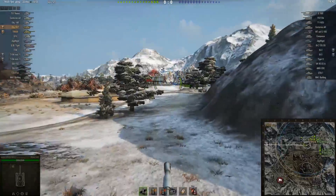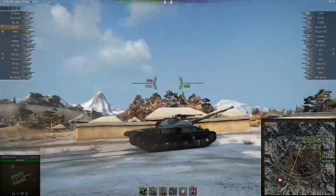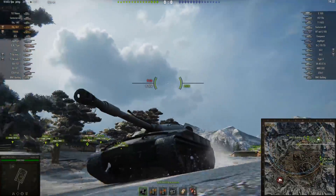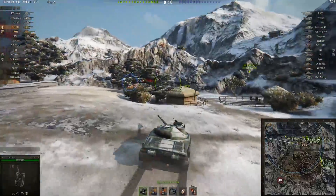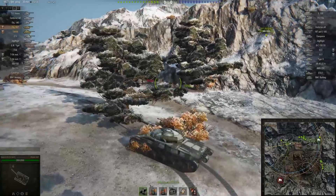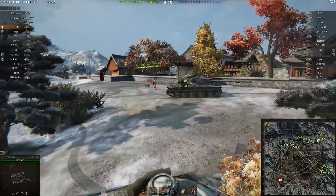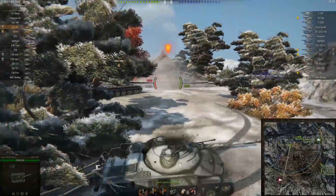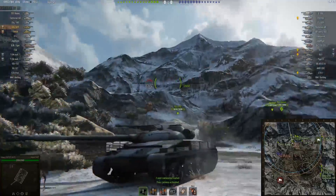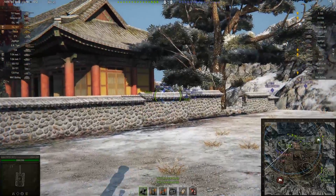The Object 907 is a tier 10 premium medium tank for the Russians. If I'm not mistaken, this was a Clan Wars reward tank — a very nice Russian medium tank. It has decent maneuverability, a good cannon, fast firing, decent penetration, okay alpha damage, and is pretty well protected too. You can see the very nice sloping on the armor, which means it tends to be very well protected, as we are going to see.